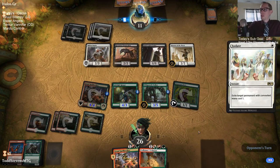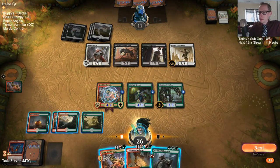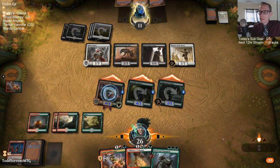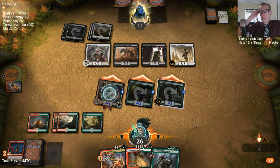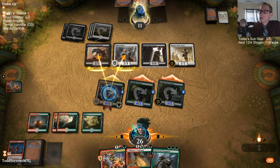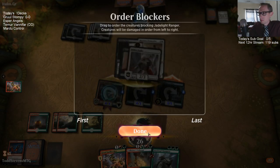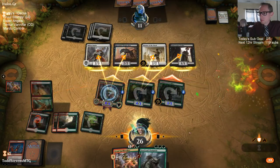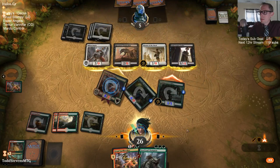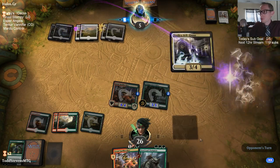Bugler whiffed but they got to draw a card off the Mentor of the Meek. Unfortunately we don't get to double spell anymore because of the land being exiled. They're down to five, have nothing on the battlefield, and we've got a 4/4 and a 3/5 and this 3/3 haste Bell Haunt chilling here.